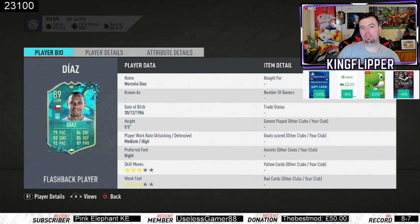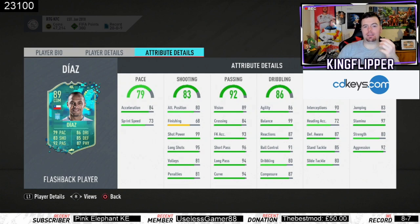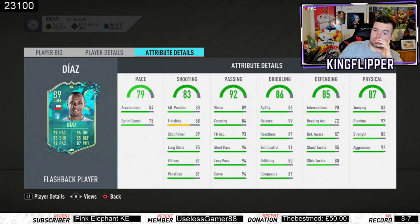Starting with the first stats for his card — five foot five, not the tallest, but doesn't really matter too much. Medium/high work rates, which is sweet. Getting into his in-game stats, he literally has one orange stat — it's like yellow stats, orange, take your pick. It's a good card overall. 84 acceleration with 73 sprint speed — not too bad for a CDM.